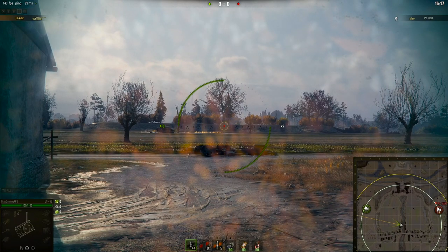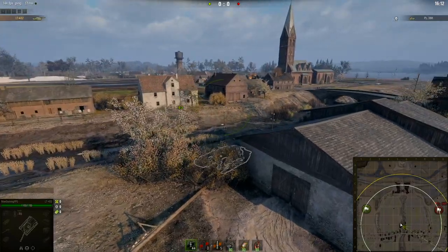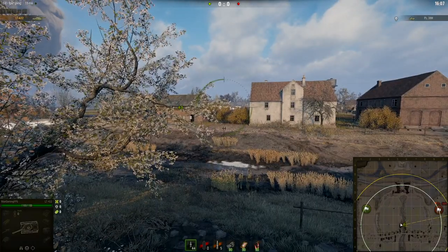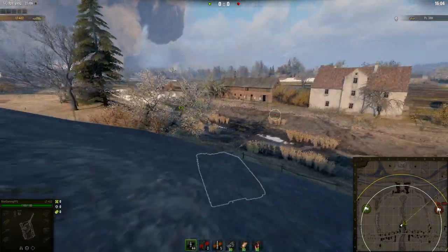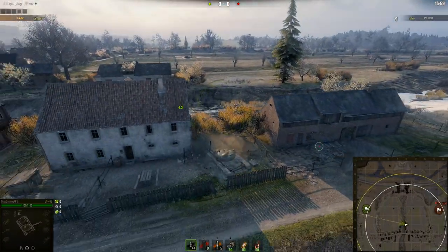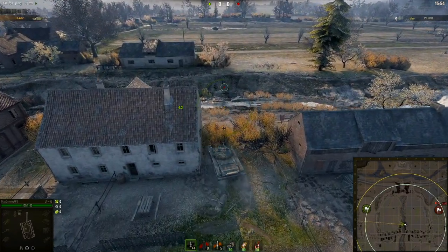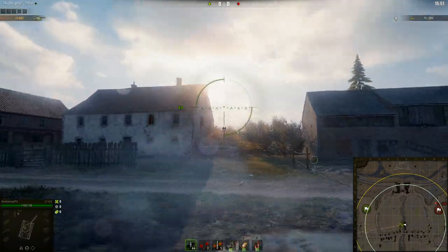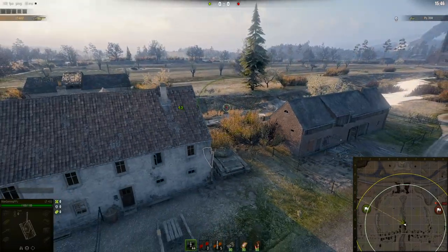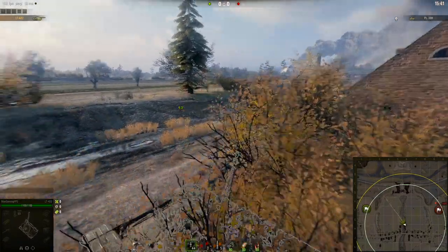That's quite a big difference and you shouldn't be spotted from this position — just make sure you're behind the bush, don't stick yourself through it. You've got bushes there on both sides. You could sit behind that one but then you don't have as much vision. This bush right here has lots of spots you can be seen through — it's not completely bushy enough. But this spot is really nice.